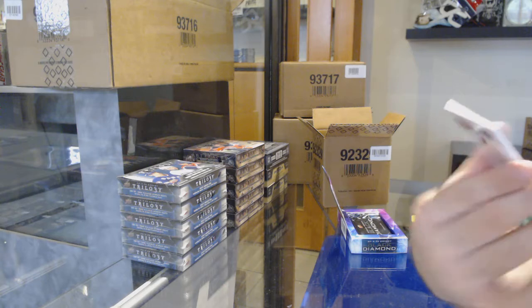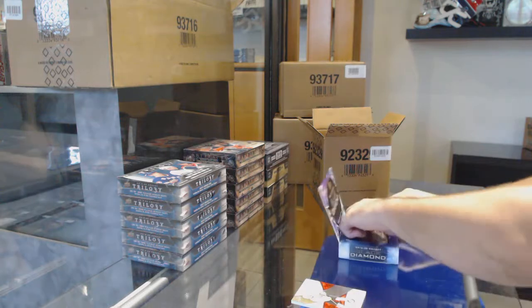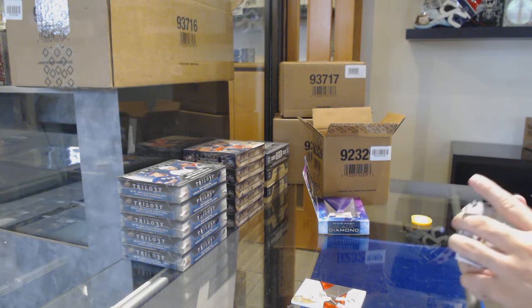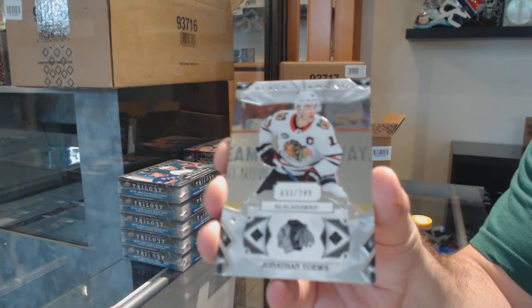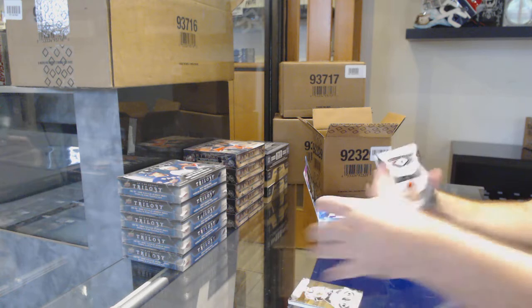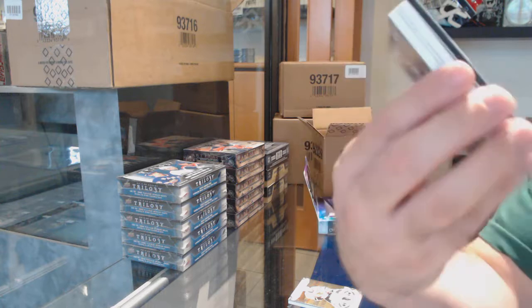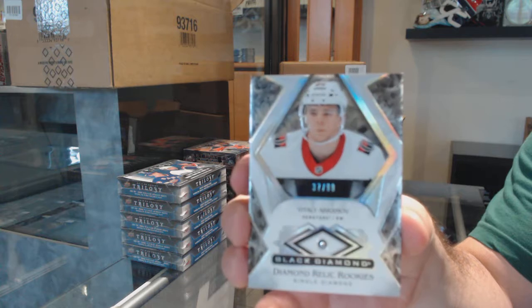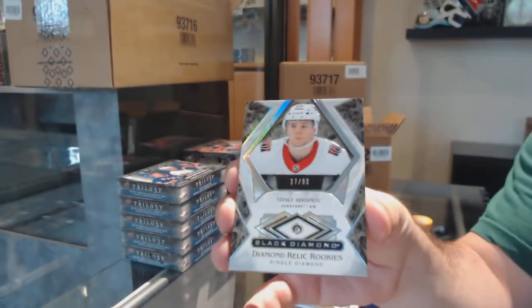We've got for the Devils, Goosev rookie to 2.99 — Goosev exquisite rookie. We've got for the Hawks a 2.49 Jonathan Tates. For the Sens, number to 99, diamond rookie relics of Vitaly Abramov — diamond auto for the Senators.